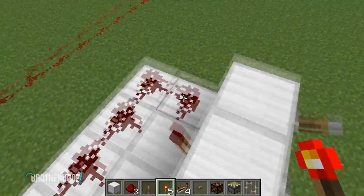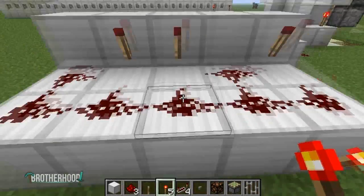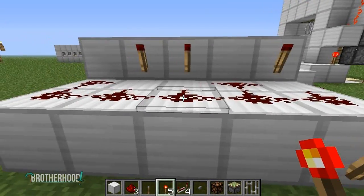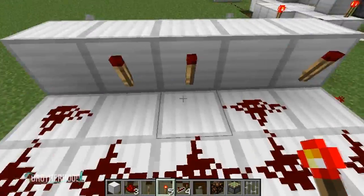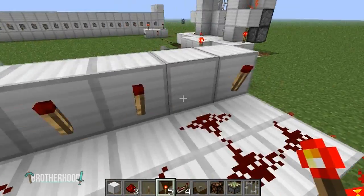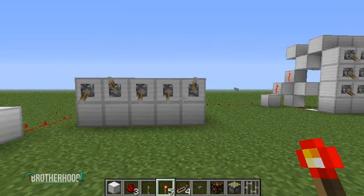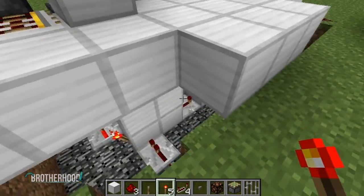This combination lock has worked since they introduced redstone. It is the absolute simplest to build — the least resource heavy, the least thought heavy, the least digging amount. This is the way to go if you just want plain and simple.